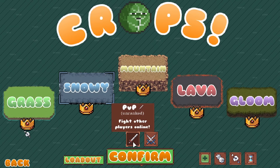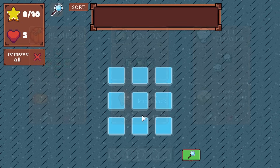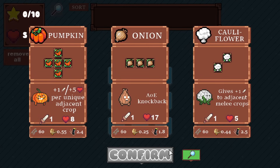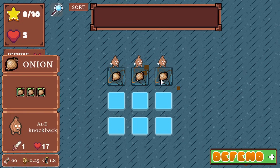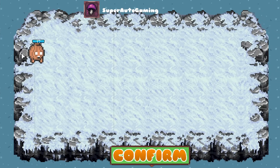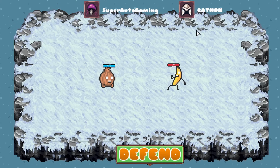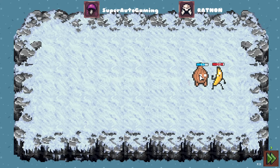Let's get into a snowy map for PVP. We could start off with pumpkin but it would take up the whole thing. I kind of want to start with onion - nothing else is gonna beat it at this stage. I've been practicing where crops should go. Just put it in the middle and then it finds another person and boom - defend.